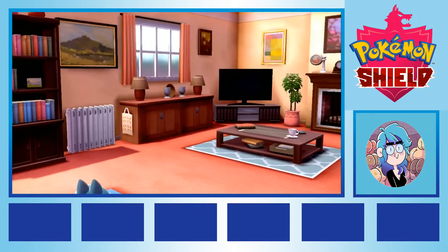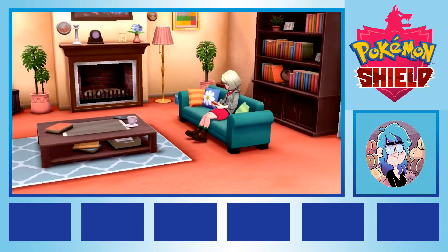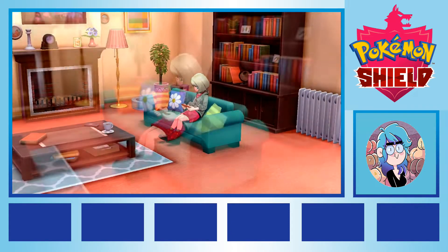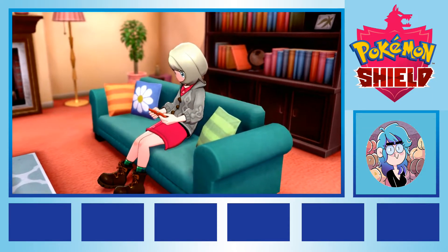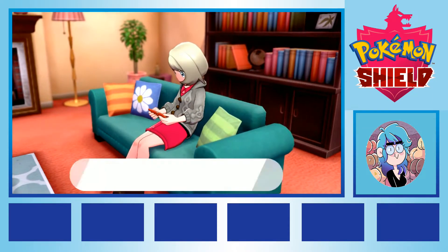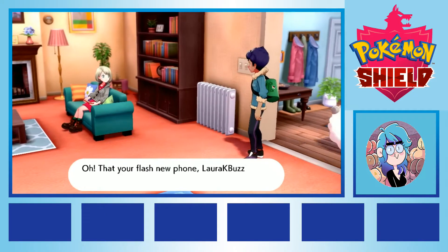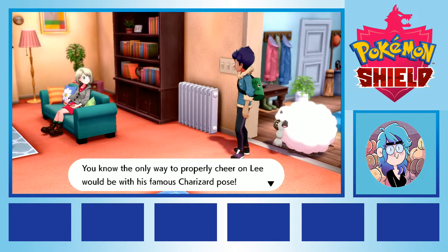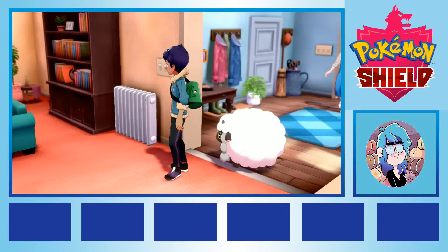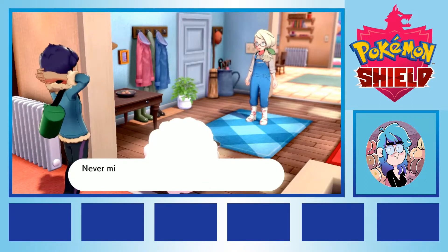The idea behind a Nuzlocke run is simple: to get players attached to, and reliant on, Pokemon they might not have otherwise selected to use in their team normally. When you're going up against a grass type gym with no fire type Pokemon, because your three encounters on the way there were all water types, you don't have much of a choice but to make the best of a bad situation and try to fight against the odds to win. It's notably more challenging than a regular playthrough, and often leads to memorable stories for the player.